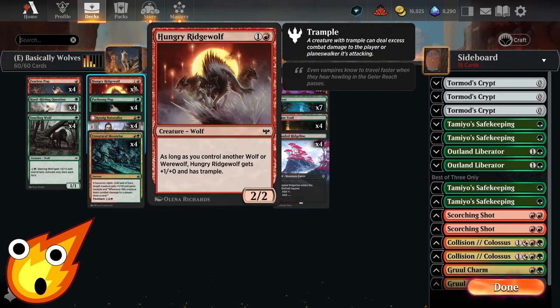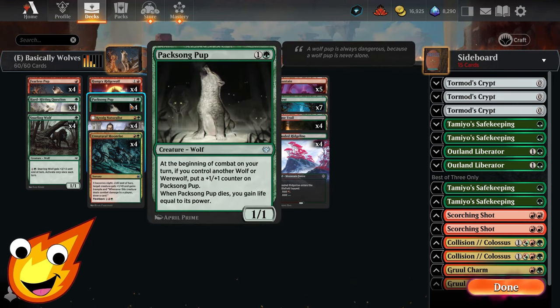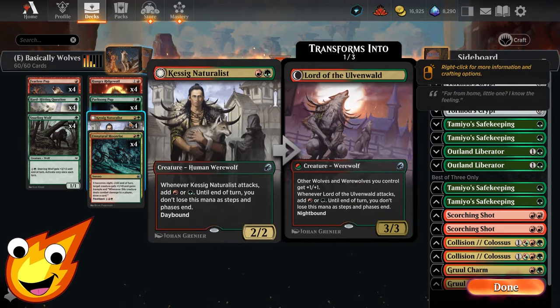In the two-drop slot, Hungry Ridge Wolf is a 2/2 that gains +1/+0 and trample as long as we control another wolf or werewolf. Pack Song Pup is only a 1/1 but gets a +1/+1 counter each turn as long as we have a wolf or werewolf on the battlefield, and if it dies you still gain life equal to its power — great for stabilizing against aggro decks.